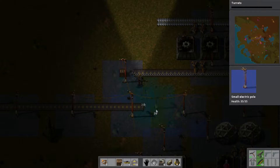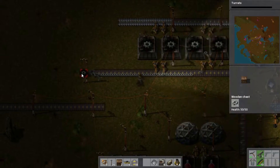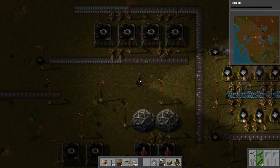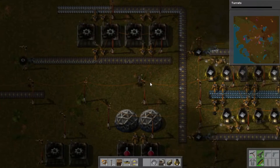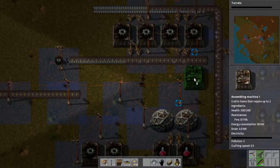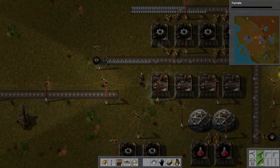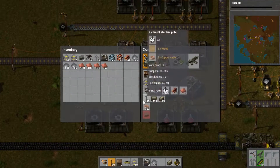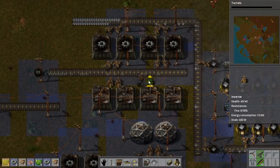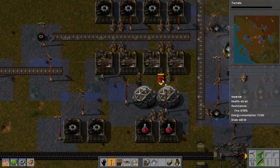It needs power, so we just do this. This one is now filling iron gears rather quickly, that's fine. So what we can do actually, since iron is coming on this and on this one, we can have another set of four of these and put them on this side. We need more inserters, and then we're gonna make even more iron gears here. We just set up another line pretty much.